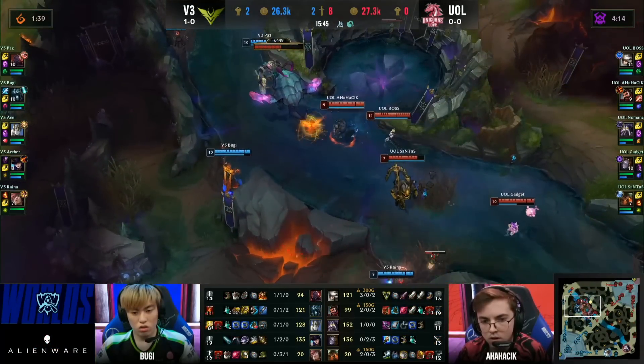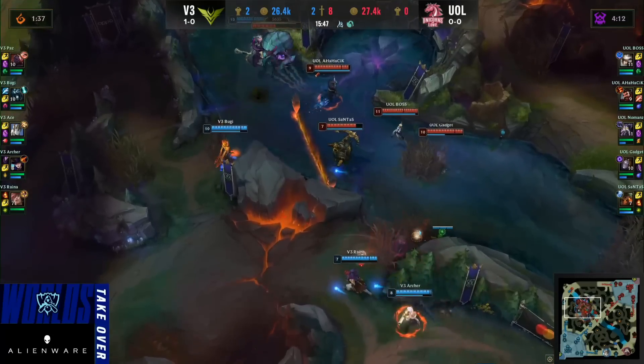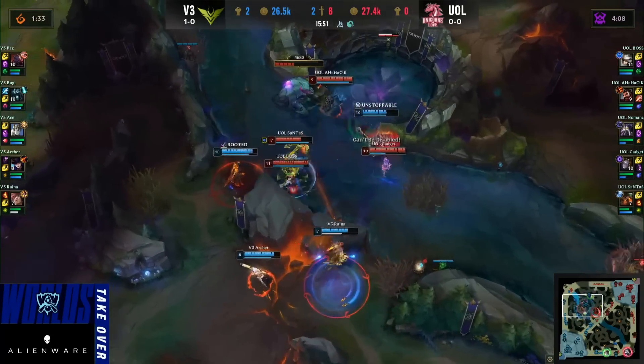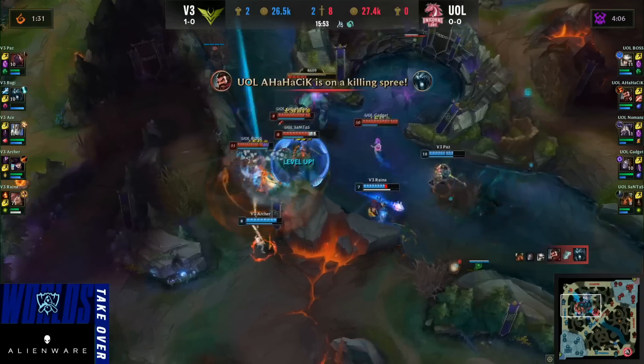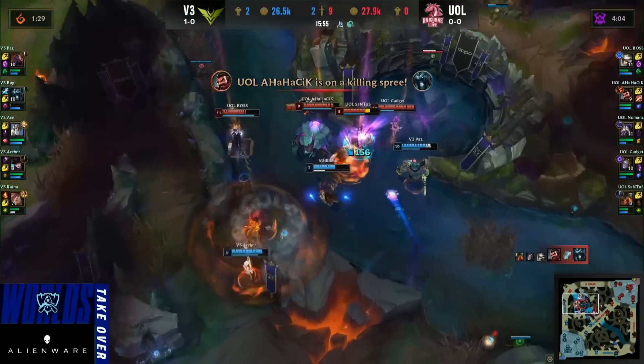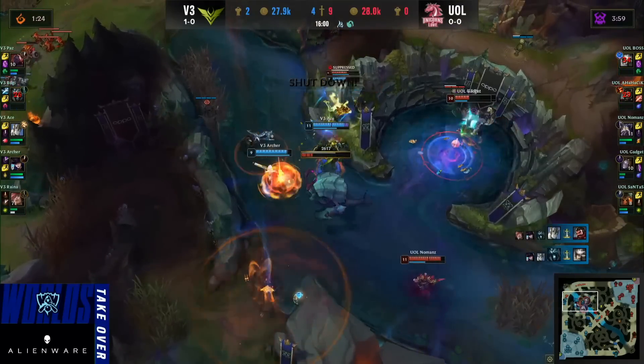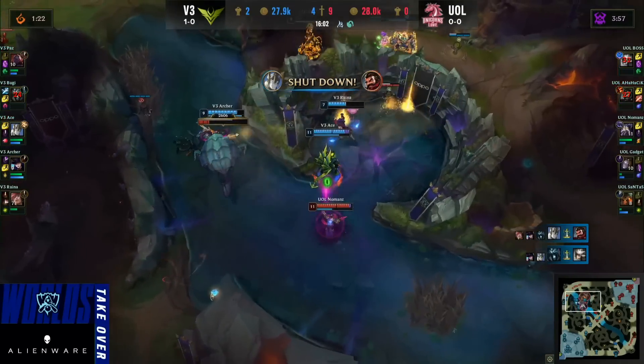Unicorns can strike out of nowhere. Now that Camille is here, her flash is up - you saw how quickly she was able to delete Archer. She has to stay next to the setup; it's her best chance at surviving. Here comes Sion, but Santas goes in, and that's going to be a kill on Tabugi. Already going to take down the Karthus. Galio with a very nice turn - gets Boss down. Ananasik going down as well.